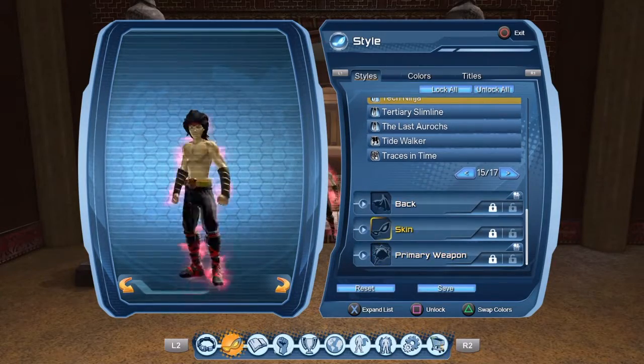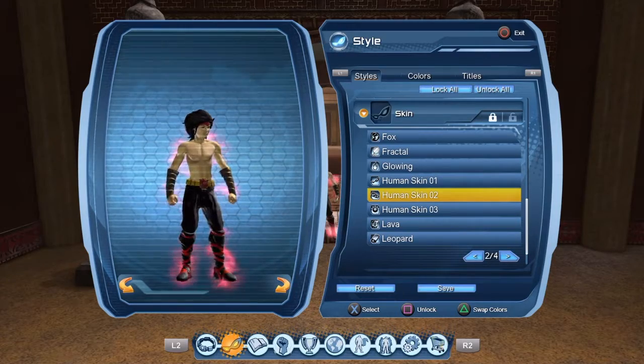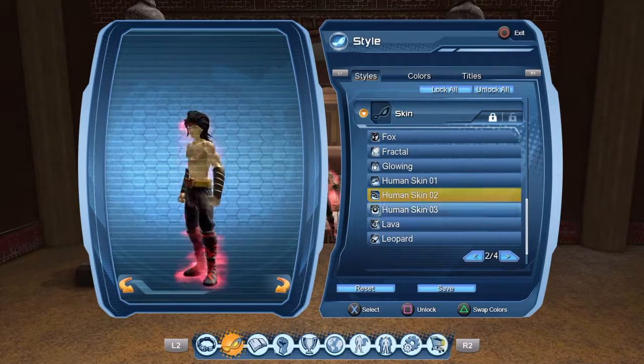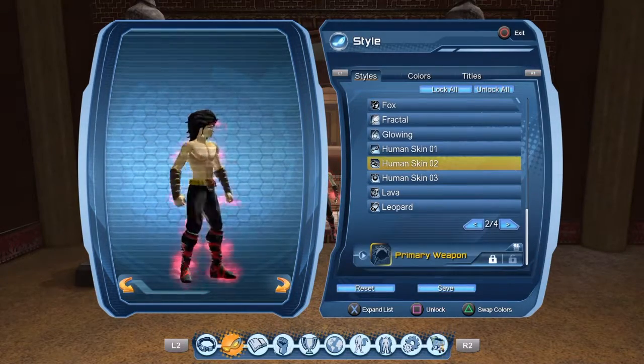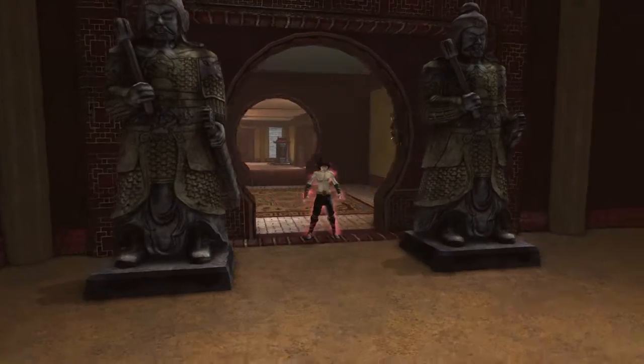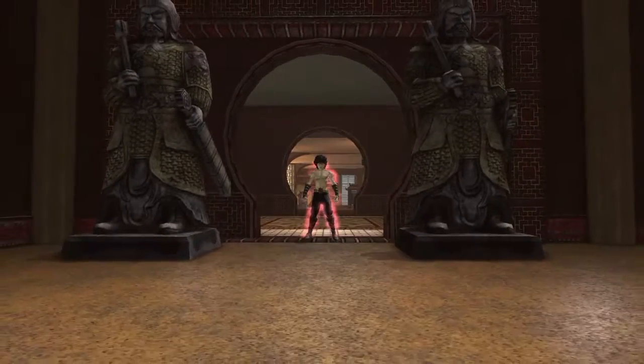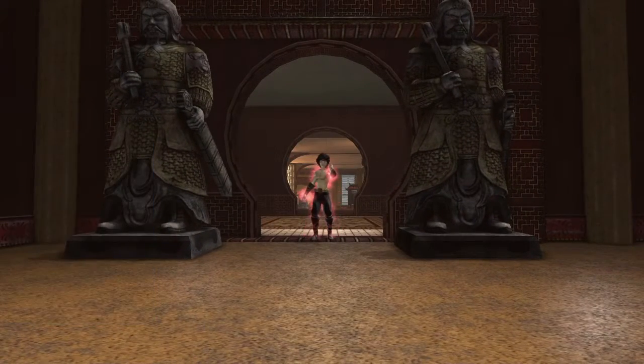Back is none. And then for Skin, I think the best skin is Human Skin O2 — I've been using it for a long time and it looks good. It doesn't matter what weapon you have. So yeah guys, that's how you make Liu Kang from Mortal Kombat. Hope you guys liked the video — give it a big ol' thumbs up, subscribe for more content, and I'll see you guys in the next video. Peace.